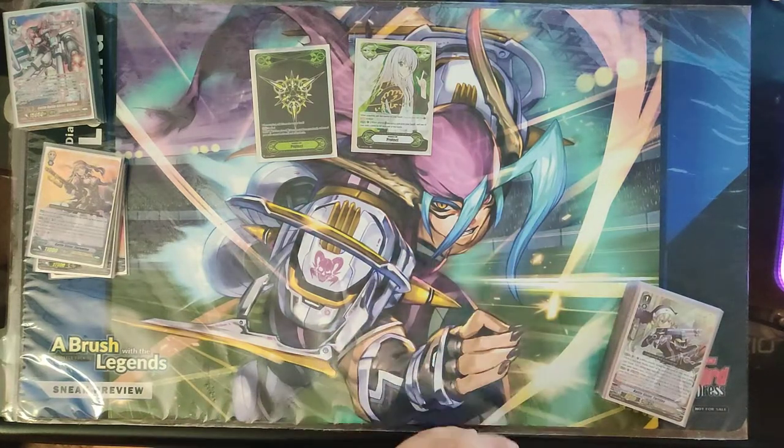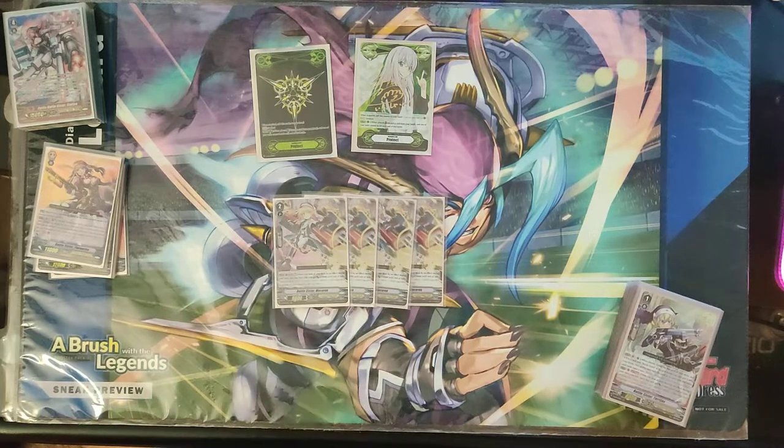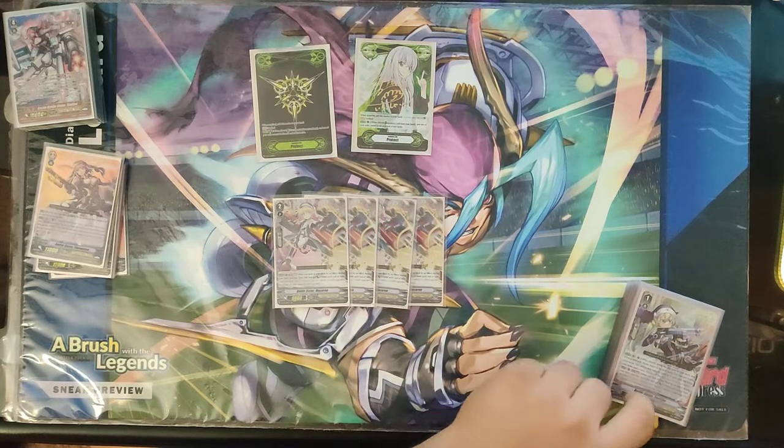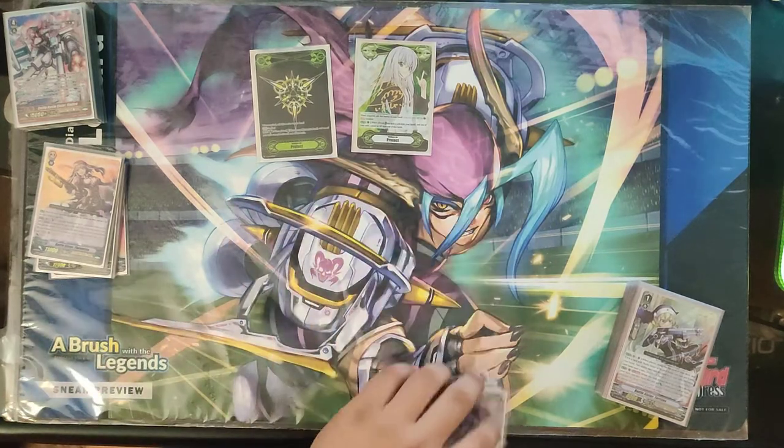On to the grade twos. We got Battle Sister Macaron — a very aggressive tool. When you check your deck during the turn, you get 10k. It's very hard to deal with early, which is the important part. That, with the grade one Torrijas, will swing 32k columns on turn two. Really, really powerful.